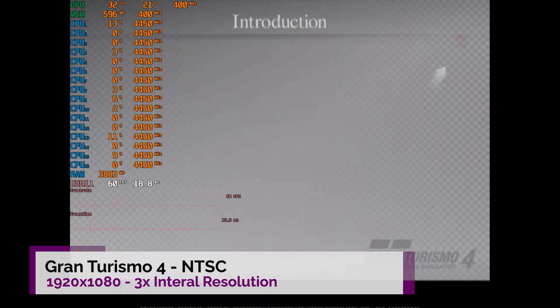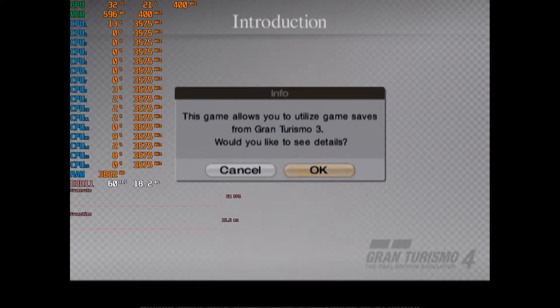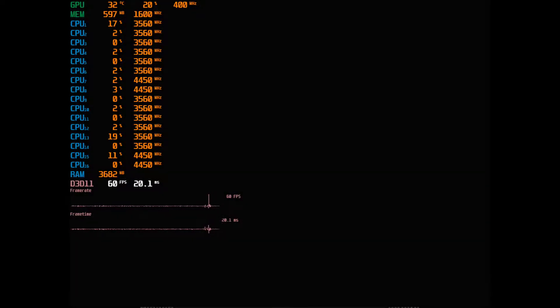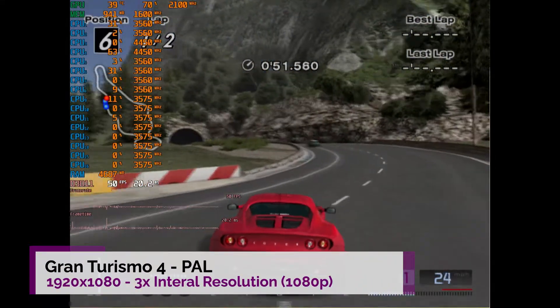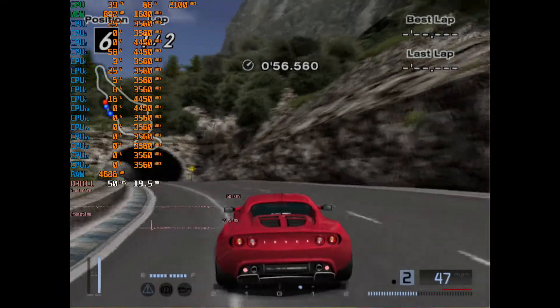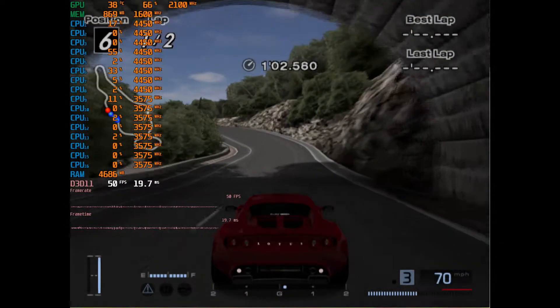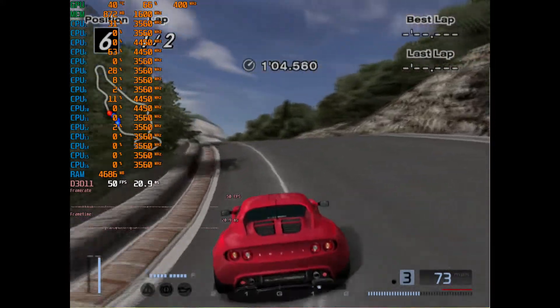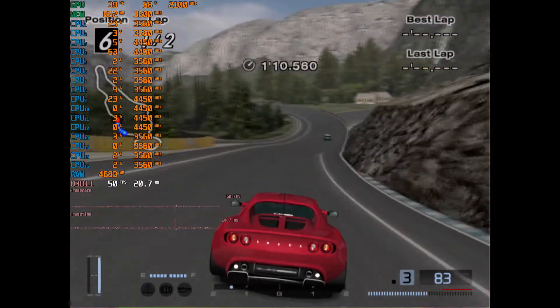The NTSC version of Gran Turismo 4, for whatever reason, I could not get to work at all — just came up with a black screen no matter what settings I used. So I couldn't test Gran Turismo 4 NTSC, but I was able to test the PAL version. At 3x internal resolution we're hitting the 50fps cap with the GPU sitting around 70% and the CPU topping out around 60%, so perfectly playable on the PAL version at 3x — and by extension the NTSC version should be fine as well if you can get it working.